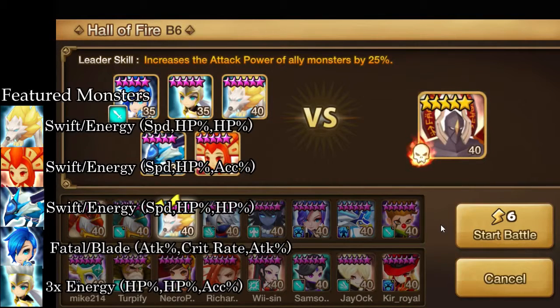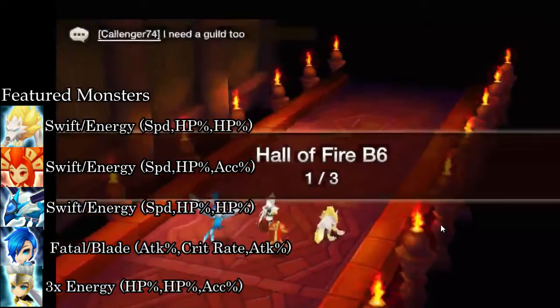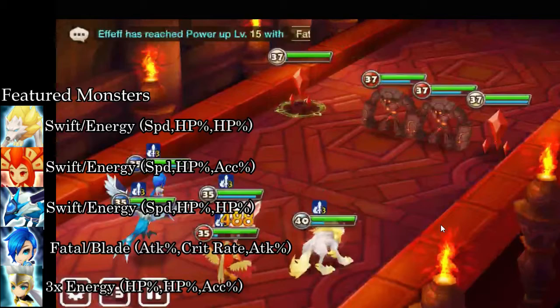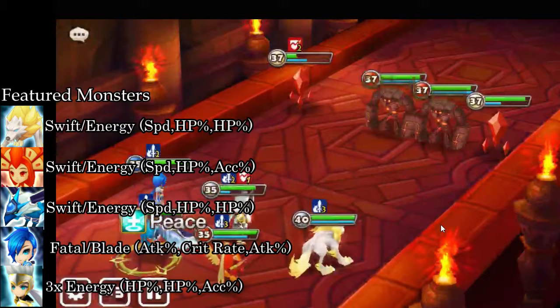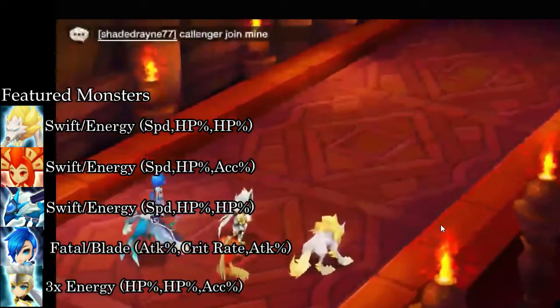What's up guys, it's LightSpiral here with the Hall of Fire B6 Formable Team video. For those of you who haven't seen any of the Formable Team videos on this channel before, basically what I do is I go over all 5 of the units, how to get them, what their purpose is in the team, as well as possible replacements in case you don't want to build all 5 of these units, or you might already be able to build a team but just don't know who to replace certain units with.